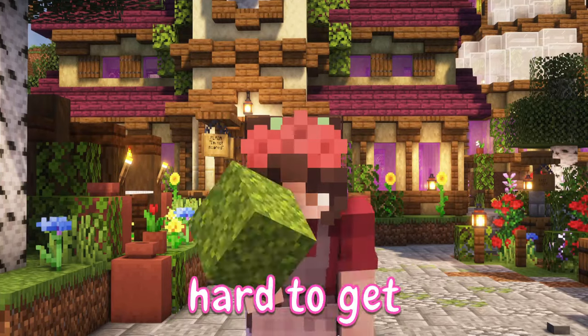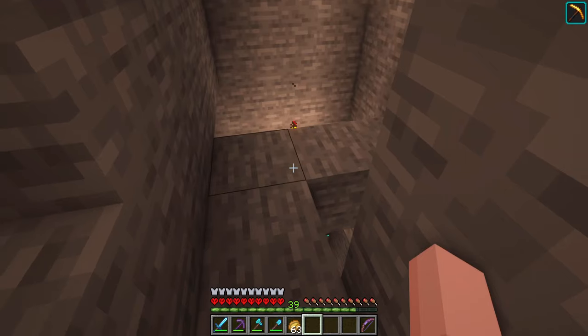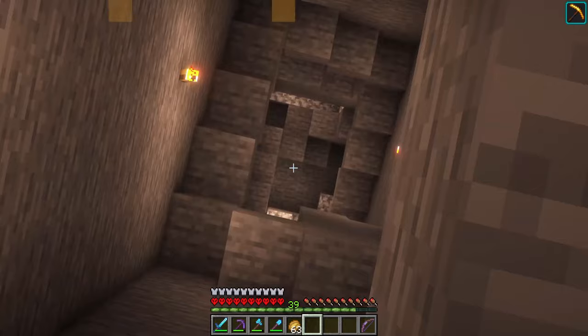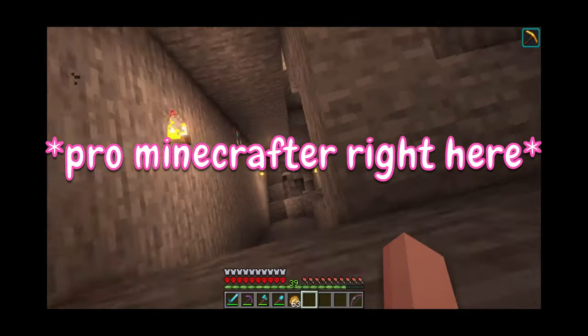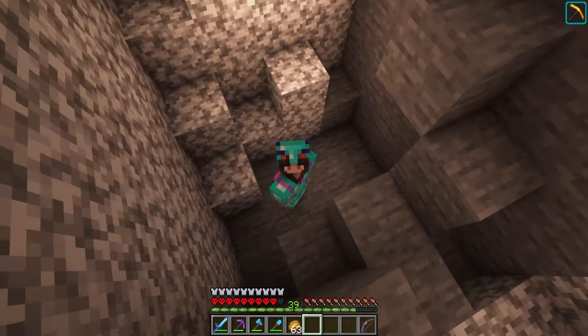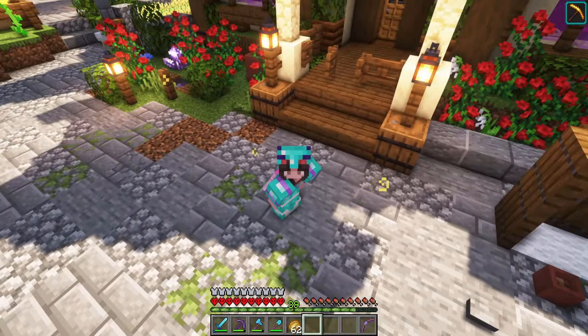I love building with moss but it's so hard to get unless you go into a scary cave full of evil monsters. I've been moss mining on the ground but it got so deep that I would end this world if I slipped. I didn't die, so now we need a better solution so I can build pretty things with moss - an automatic moss farm.